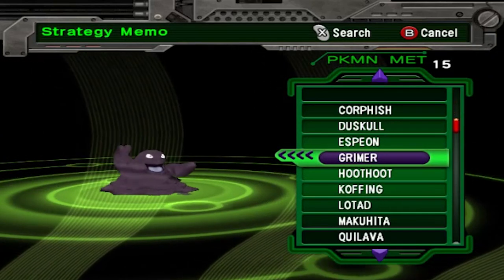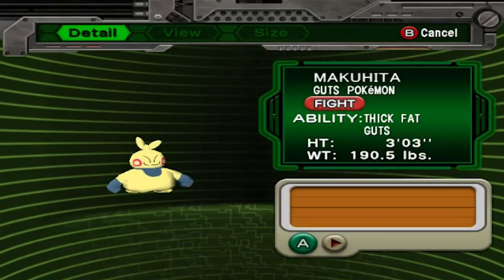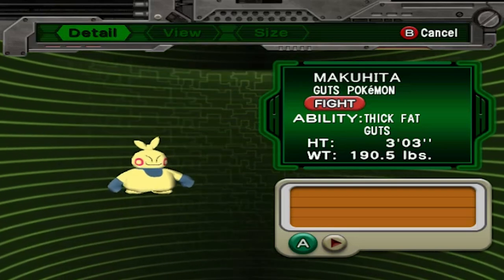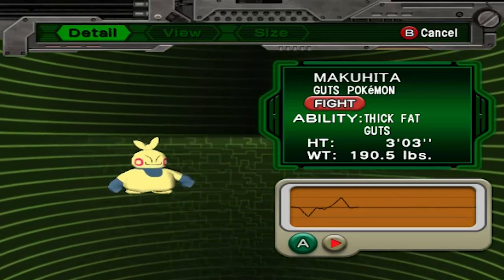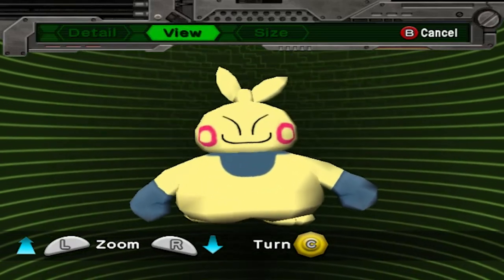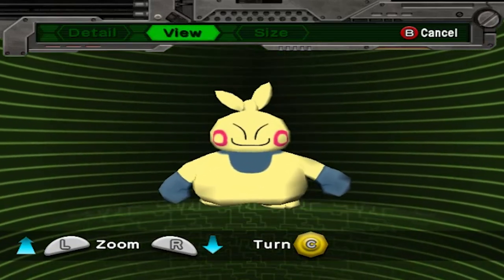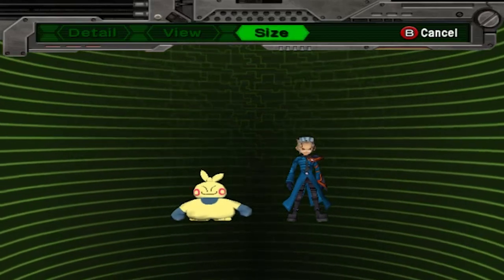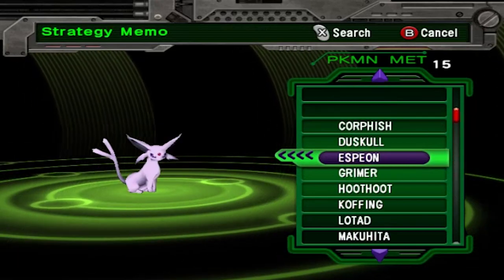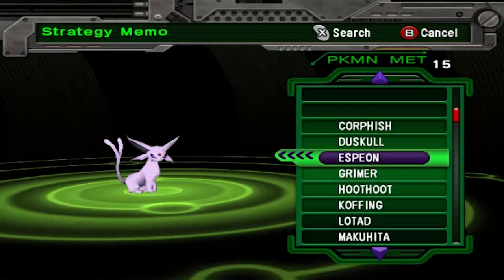Let's take a look at the strategy memo — it's kind of like a Pokédex, and we've already encountered quite a few pokemon on our journey. Here's Makuhita: Strength Pokemon. You can press the A button to hear its sound, and pressing L and R lets you zoom in and out. You can even turn the model around — it's a pretty nice-looking pokemon! You can also compare it by size next to your main character.